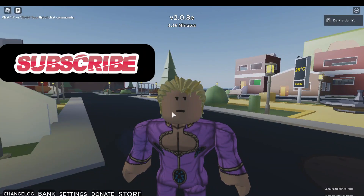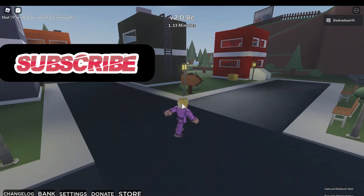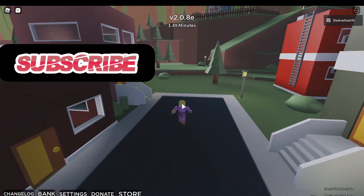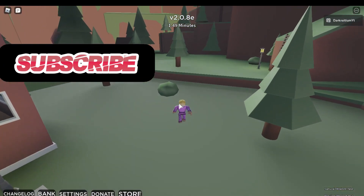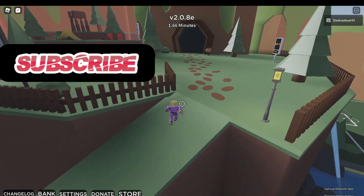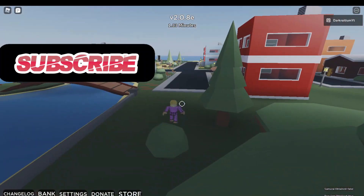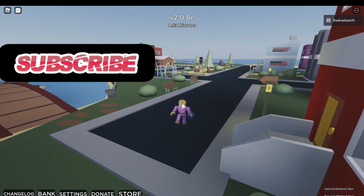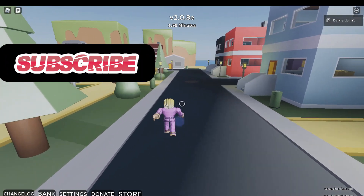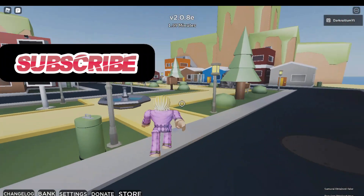Hey guys, I'm DarkRidingMyTea, back with a video. Today I'm going to be teaching you guys how to get Star Platinum Over Heaven and Retro Star Platinum Over Heaven. In A Bizarre Day, Star Platinum Over Heaven and Retro Star Platinum Over Heaven were added into the game. They were unobtainable for the longest time, but then they got duped — people were trading them and they lost a lot of value. So the devs made them obtainable again, since so many people had them anyway.